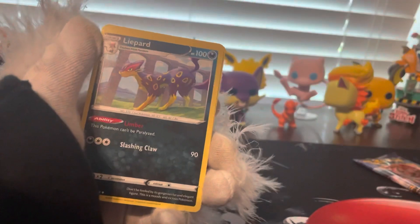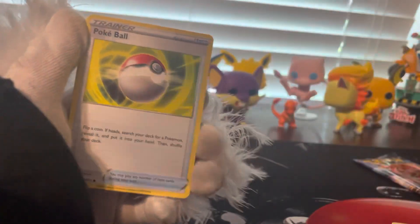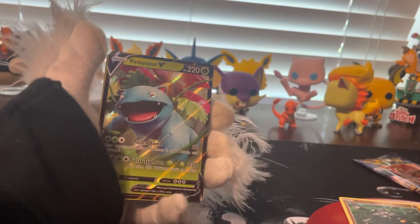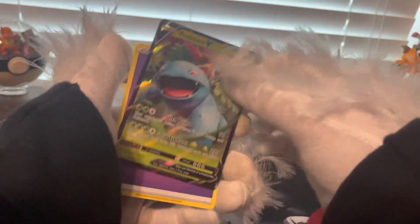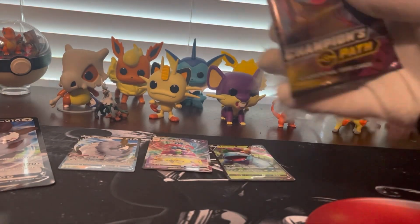One, two, three. Hydro potion, cat Pokemon, super food tin, Pokeball, Pokeball. Psychic Pokemon, full heal, scratch. Oh, two in a row — awesome! Awesome, we got not one, not two, but three! Okay, let's see if the last one gives us luck. Come on, we're lucky, right? Out of four packages we got two cards — okay, let's see.